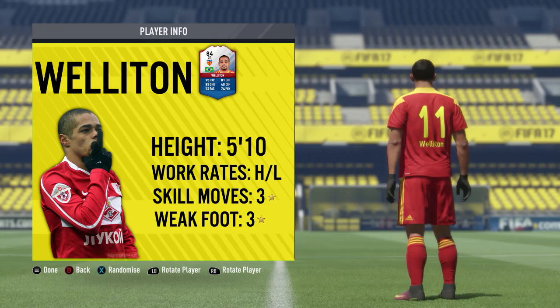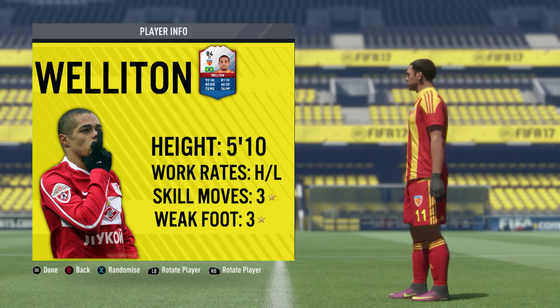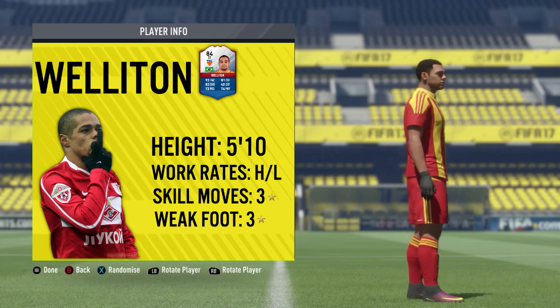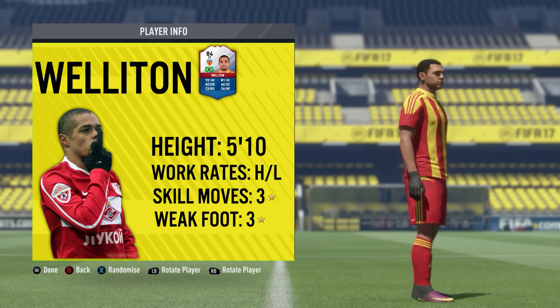Kicking things off as we always do with the basic information: Wellington is standing at five foot ten inches tall, he's got high/low work rates which are great for any striker, and he comes with three star skill moves and three star weak foot.